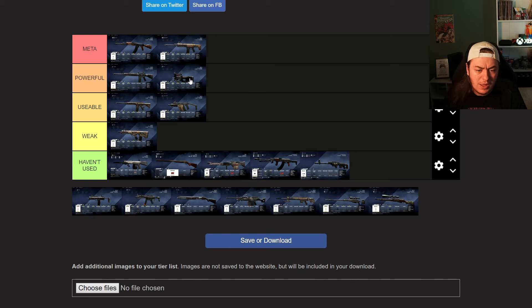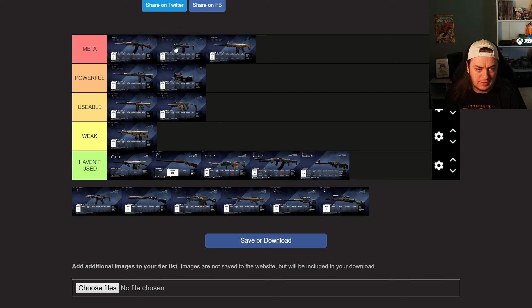The P90 is definitely powerful. It does a lot of what the Vector does well, but it's got that bigger magazine size, which means you're not having to get a kill, run away hard, and struggle to get your reload off. The MP7 is meta and it's better than the ACR — the MP7 is nuts. There might be some videos coming out showing off my build for it, but that gun is crazy and I love it. It absolutely fries.